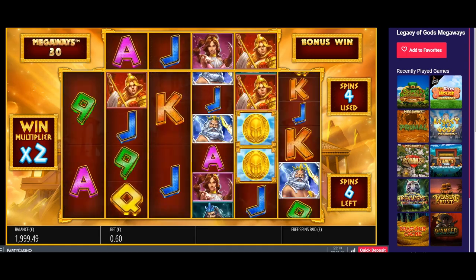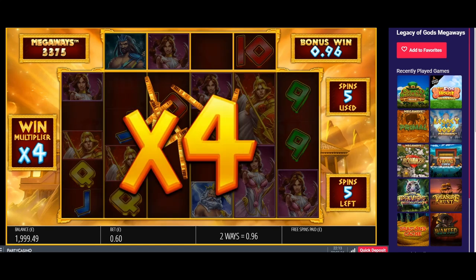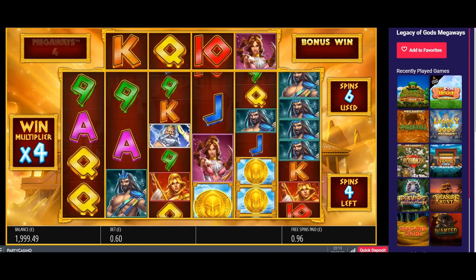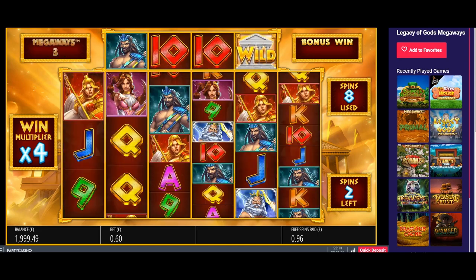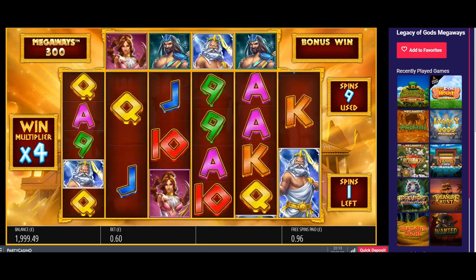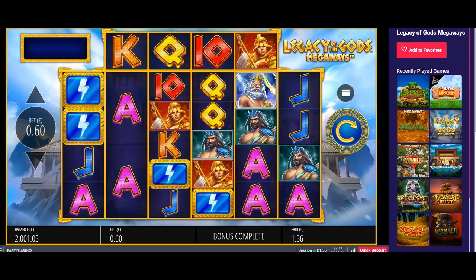Half my spins gone and I've got my first queen. I really need a queen or a jack on that third one. Doesn't get much worse than this — 96p. Did I really just get £1.56? Like I said, that cost about £135 to land. I've got more on my next press — glad I went back to it.